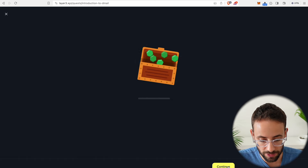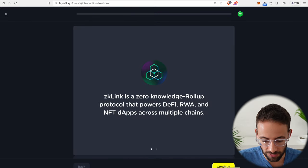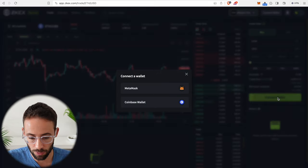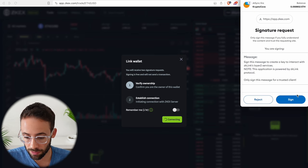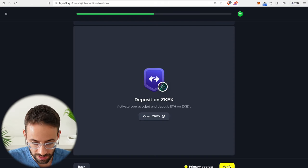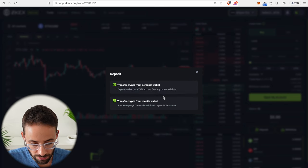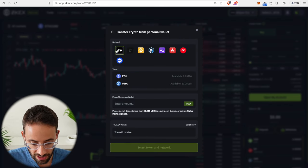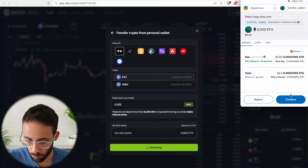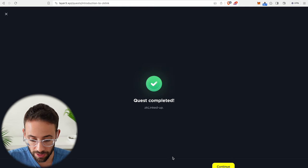Moving on — next up is the introduction to ZK link test. Again you click through a couple slides of information and then we have to make a deposit on ZKX. Open up the application, connect your wallet, and sign a transaction to verify that you are the owner of this wallet. Now we have to make a deposit — it's any amount as long as it's ETH. Hit the deposit button, transfer crypto from my personal wallet on the ZK Sync network, select the ETH token, and I'll just do 0.002 ETH. Pay the 50 cent gas fee and wait for it to go through. The deposit went through and the quest is completed — another one bites the dust. As soon as we do that, we can just withdraw back to our wallet and we'll have our money again.